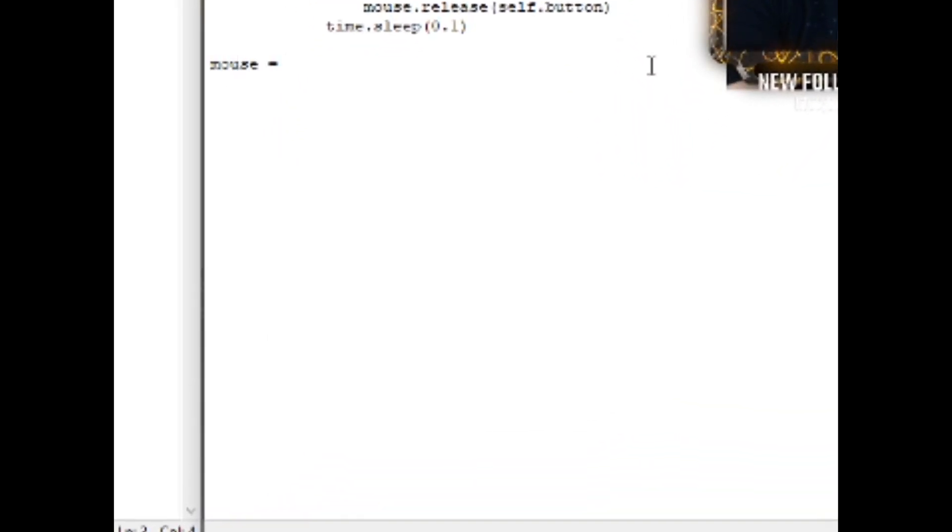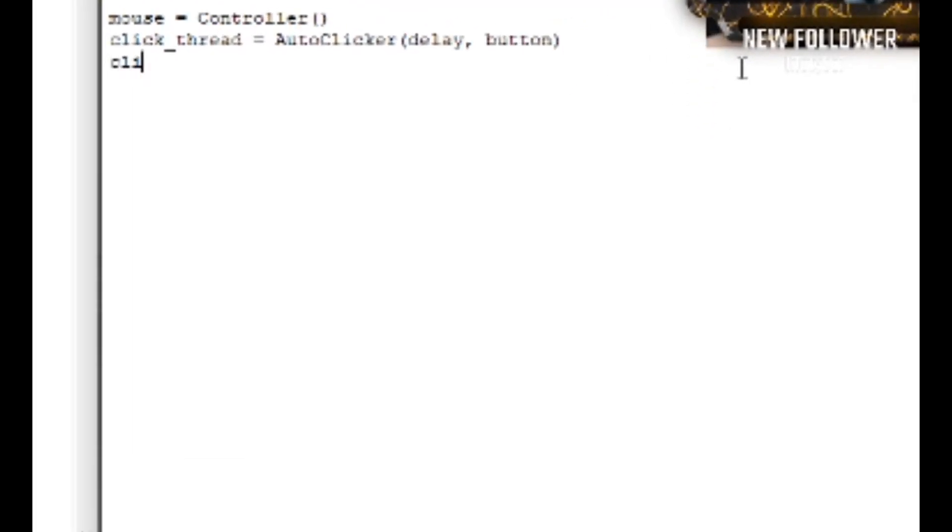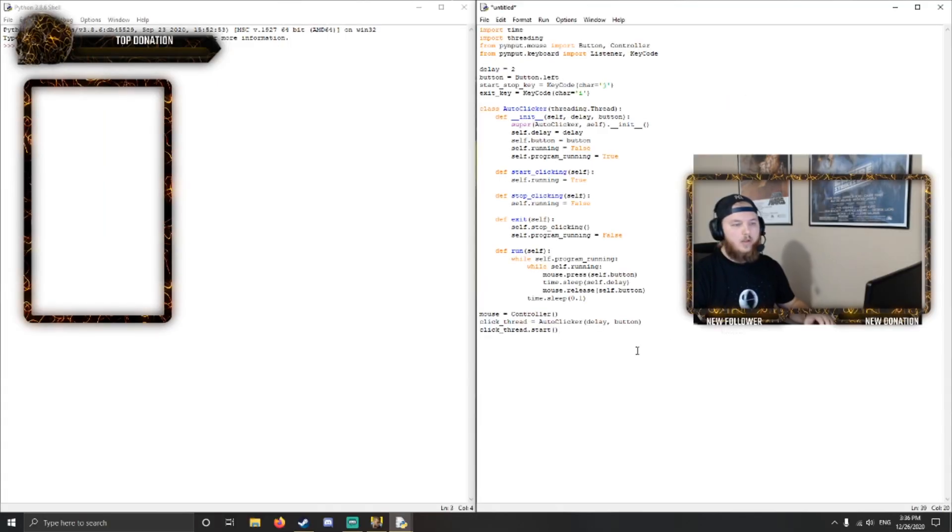This is the basis of everything we're going to be doing. We have this class that we can easily import into another program — it's pretty flexible. We can change the delay if we're playing a different game that needs us to click really fast, and we can change which button is actually being pressed. Let's get into actually running this: mouse equals Controller — that's from pynput.mouse. We instantiate the class: click_thread equals AutoClicker, with delay and button from up here. Then click_thread.start().